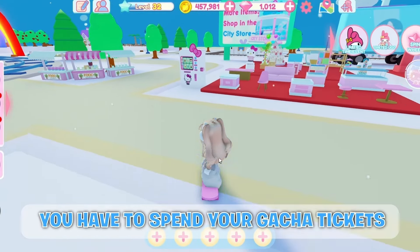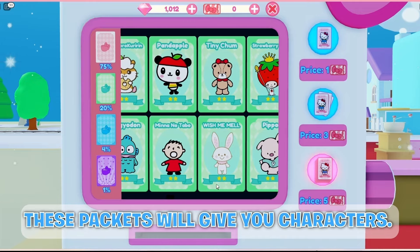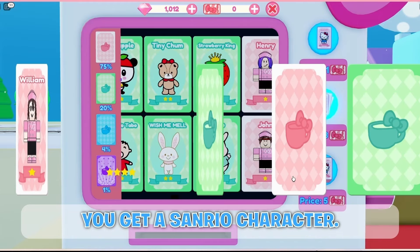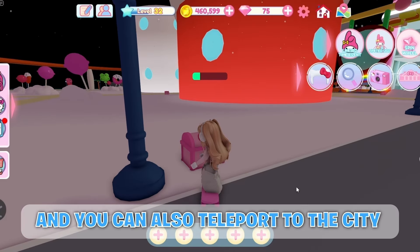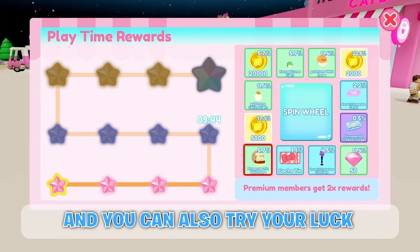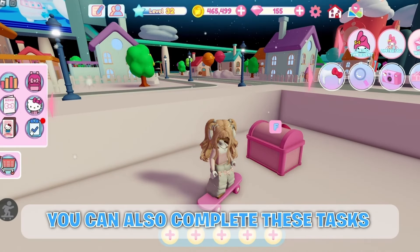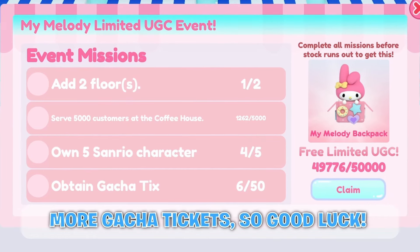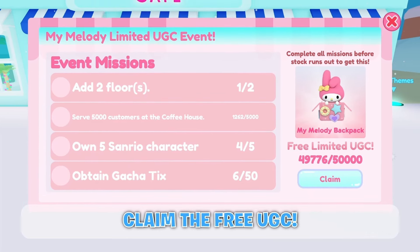To get more characters, you have to spend your gacha tickets in this machine and buy packets. These packets will give you characters — try your luck and hopefully you get a Sanrio character. To get more gacha tickets, you can buy more in the shop using your diamonds, and you can also teleport to the city and open chests for more tickets and diamonds. You can also spin this wheel and complete tasks for more diamonds, coins, and tickets. The last mission is to just get more gacha tickets. Once you complete all of the missions, you should be able to claim the free UGC.